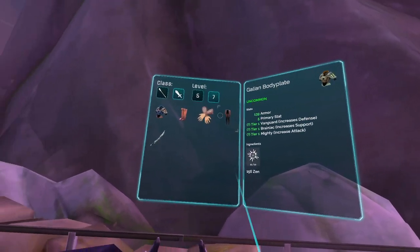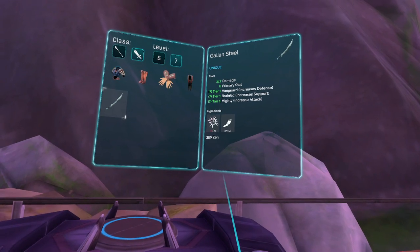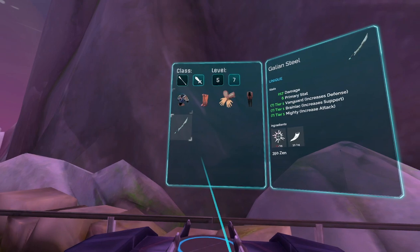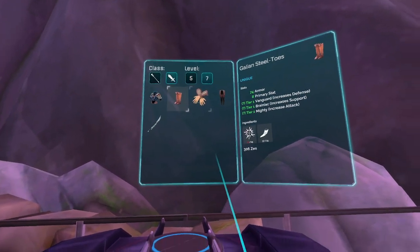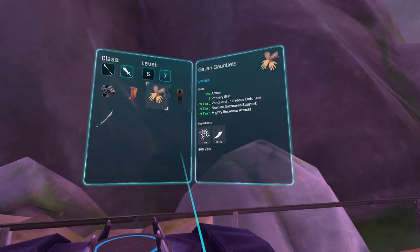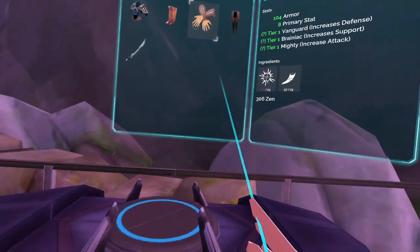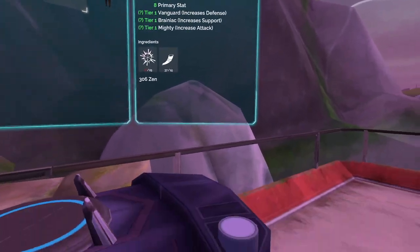So there's the synthesis station. You get over here and this is what you can make. You can see it's going to take 25 of that and 15 of that — same thing, 25 and 15 for all these. I guess they're level five items. If you can make it, you start putting the items in there and it creates it and you're good to go.